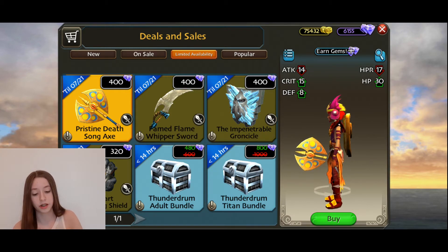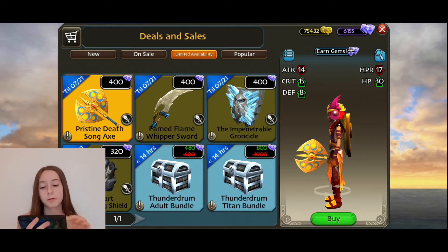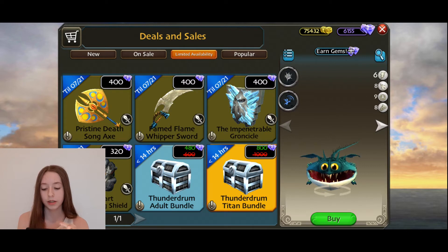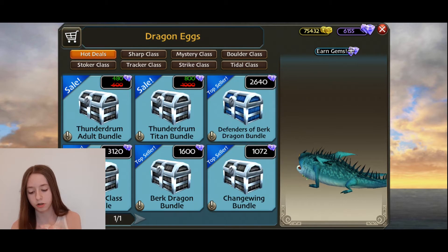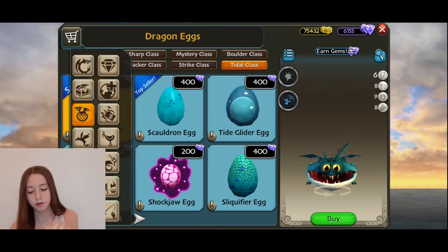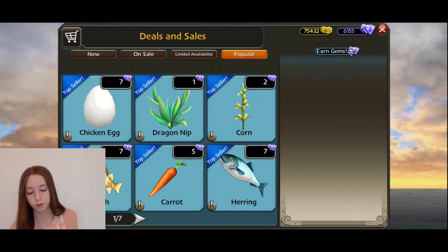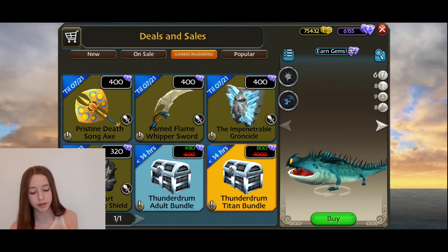Just because it's a Death Song. Yes, I'm getting off topic — this is exactly what was going to happen. So you have this titan bundle — a Thunder Drum usually costs, let me check... Titan class... it usually costs 200 gems.